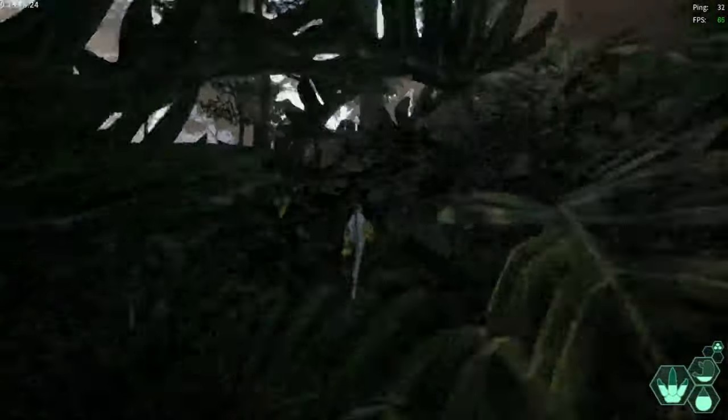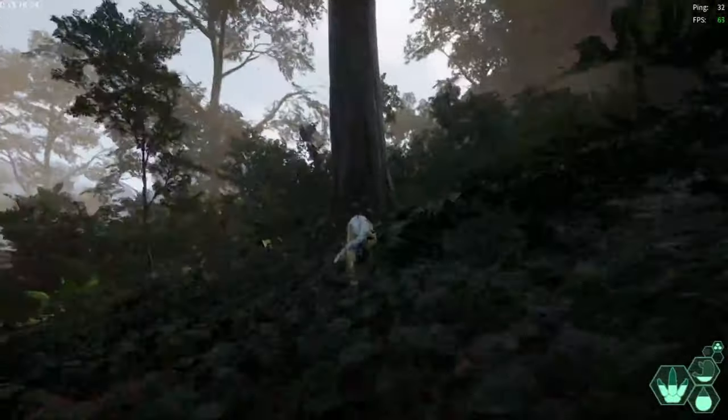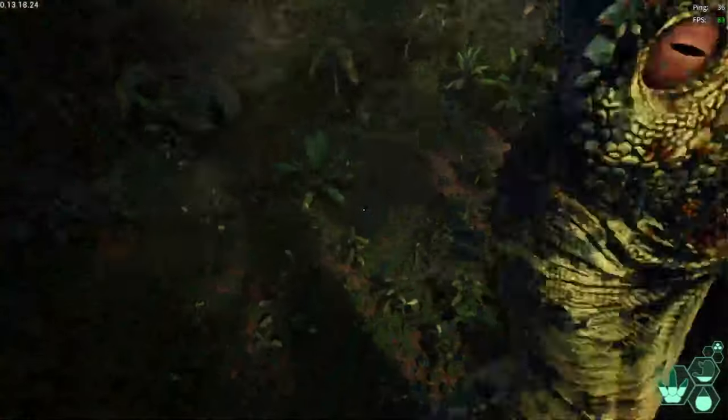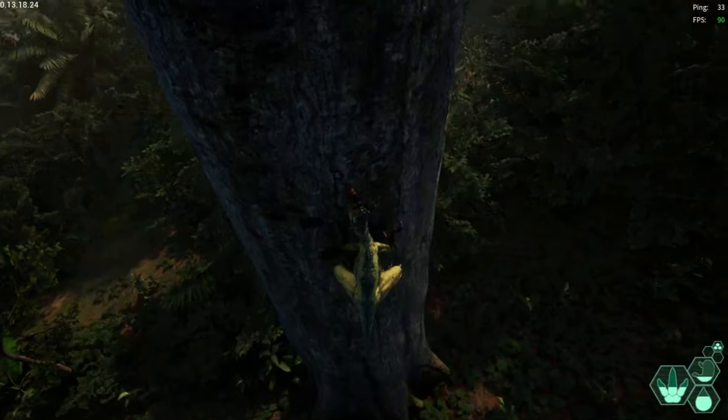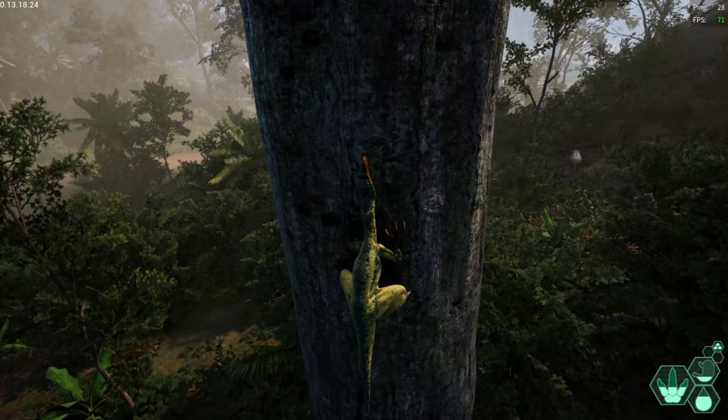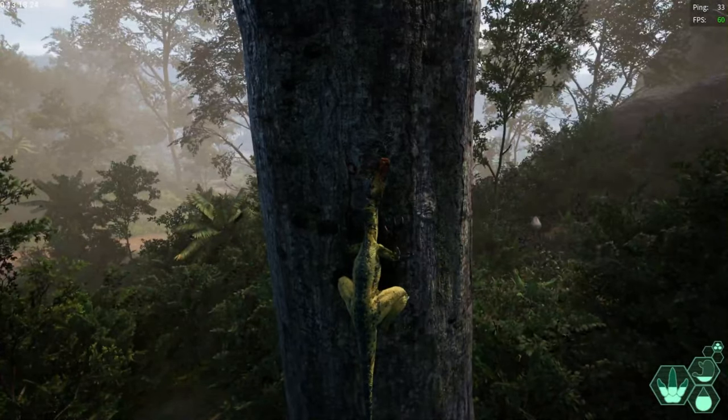Herrerasaurus has one of the most versatile abilities in the game and if you want to survive it's important to know how to use it. Not only will it save your life but it's also the key element in figuring out how to get your food. Herrerasaurus is not strong or tanky so being able to ambush from the air is a big advantage.